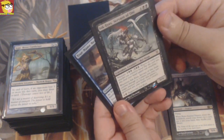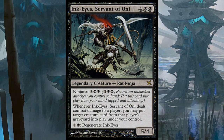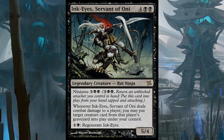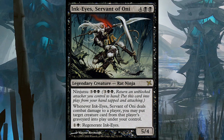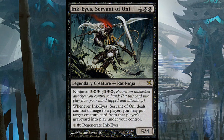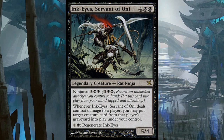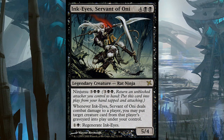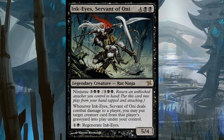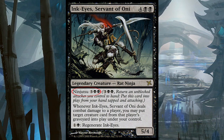This is actually one of my favorite cards. Ink-Eyes, Servant of Oni is really the best ninja if you ask me. Whenever Ink-Eyes deals combat damage to a player, you may put target creature card from that player's graveyard into play under your control. And for two mana you can regenerate Ink-Eyes. Normally six mana for a 5/4, but trust me, you're never gonna pay six mana — you're always going to pay five mana with ninjutsu.